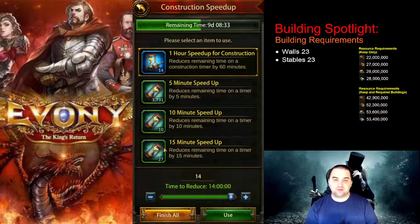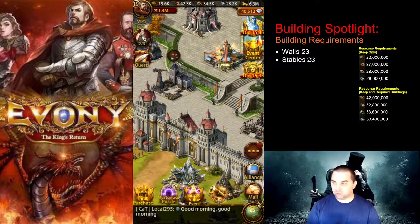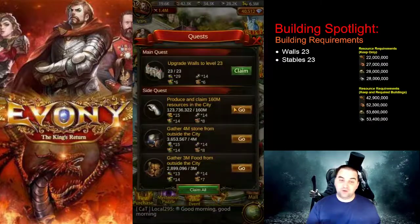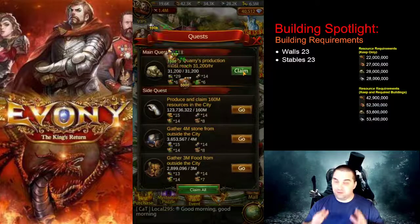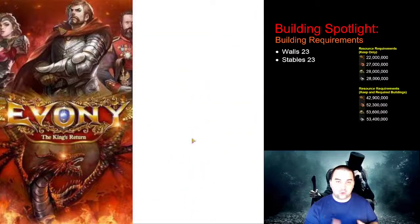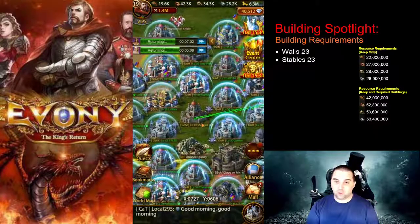The building requirements for Keep24 — you're going to need to have completed Walls 23 already as well as Staples 23. The resource requirements for the Keep alone — just Keep24 — are 22 million food, 27 million lumber, 28 million stone, and 28 million ore.